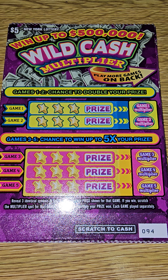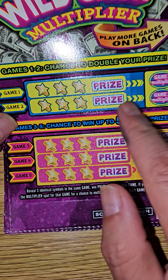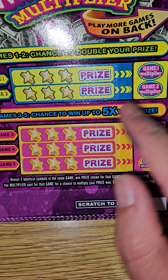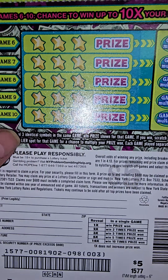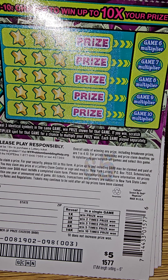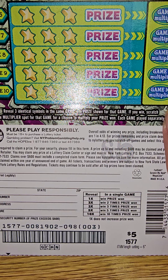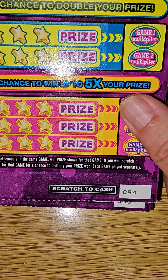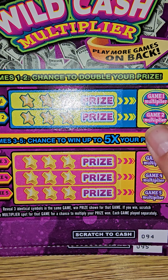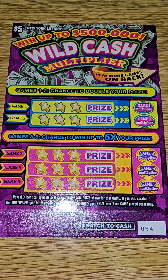Hello everyone, welcome! My name is Frank and today I have five New York Lottery five dollar Wild Cash Multipliers. Basically, match three like symbols to win the prize in each game, then you have a multiplier and a game in the back as well. Match all three symbols to win the prize plus the multiplier. The odds on these are 1 in 4.13. I have tickets 94 through 98, so let's get started — hopefully we'll get lucky. Ticket 94!